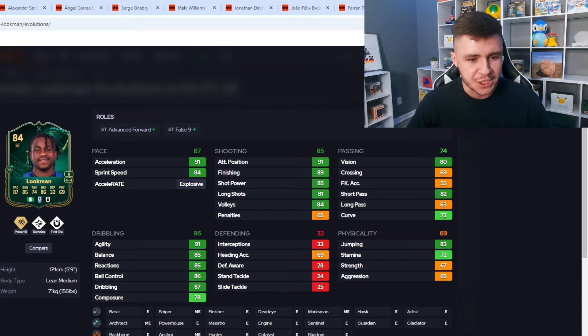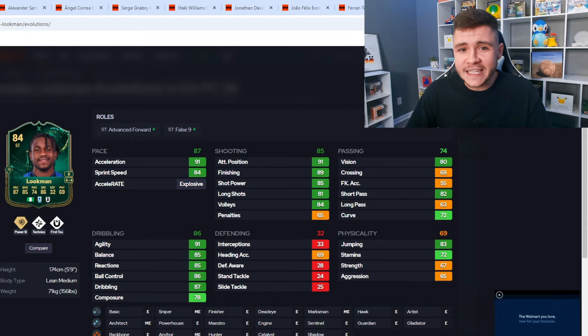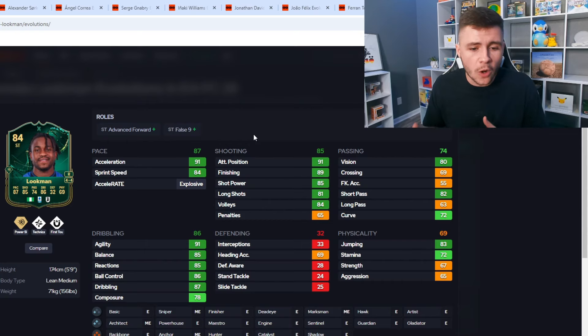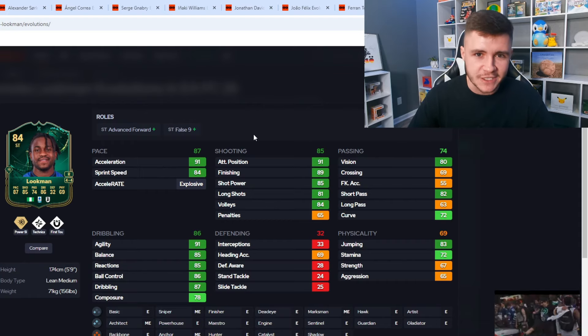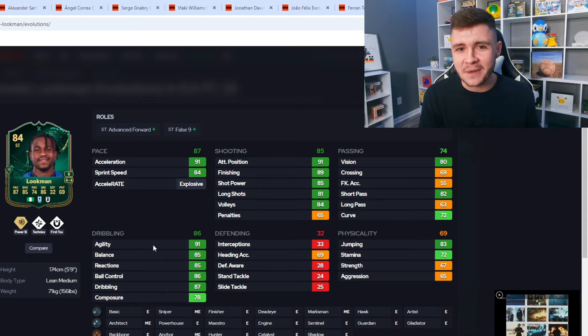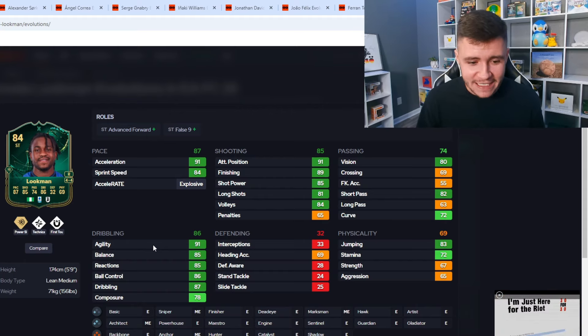Moving right along, we have Ademola Lookman. I think Lookman is going to be a very underrated option — a little bit under the radar but a very solid player to pick up. With the evolution he gets the Power Shot play style plus, Technical, and First Touch. With four-star skill moves and four-star weak foot, he can be played as an advanced forward and also as a false nine. I feel like Lookman is going to be a really good option for people that prefer smaller, more intricate players. He has 86 dribbling but you can still use him in the evolution — 91 agility, 85 balance, 85 reactions, and with his smaller build in game that's going to work really well.